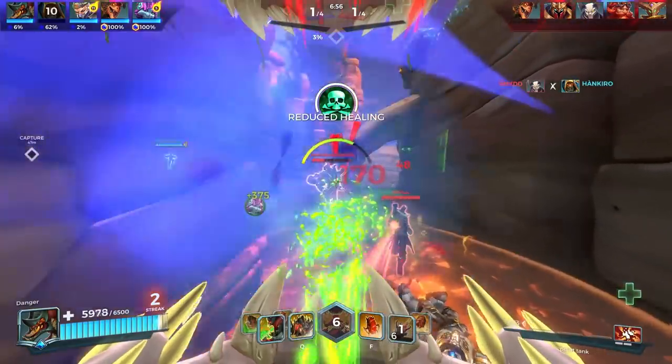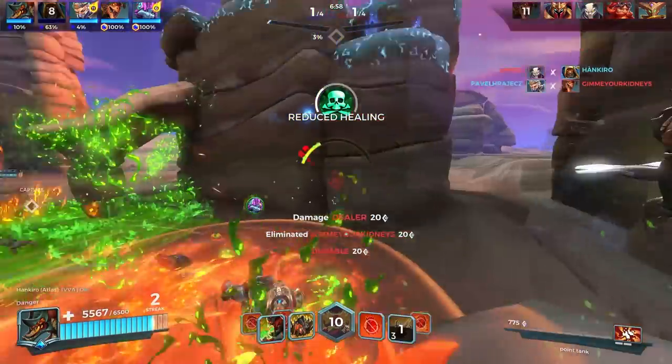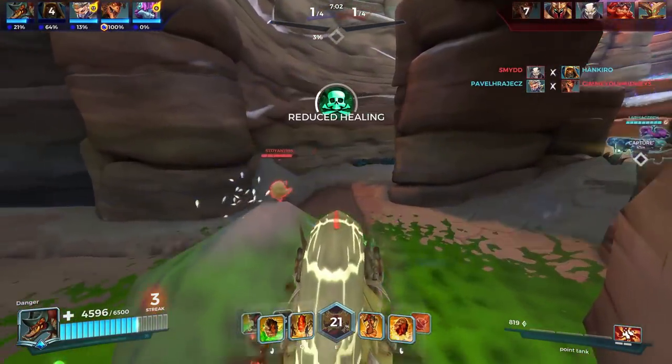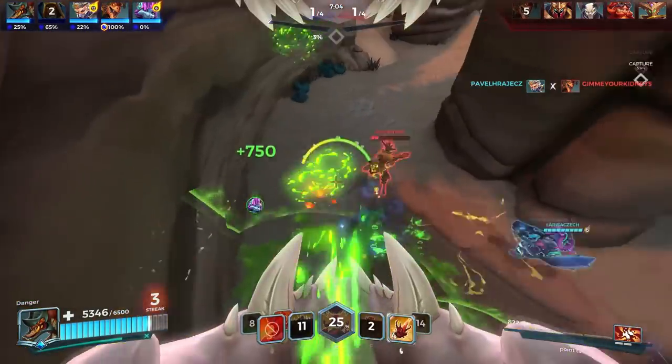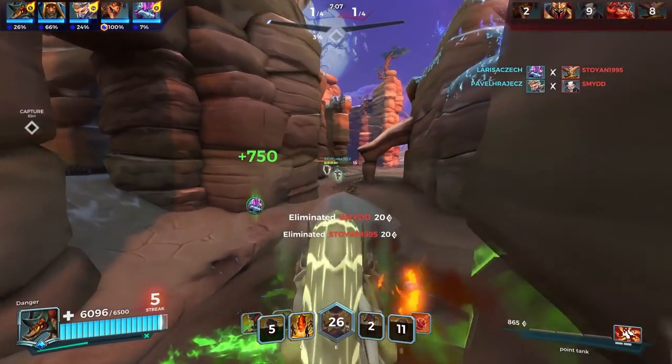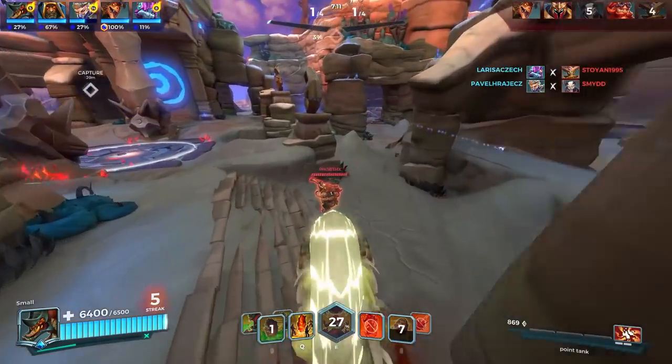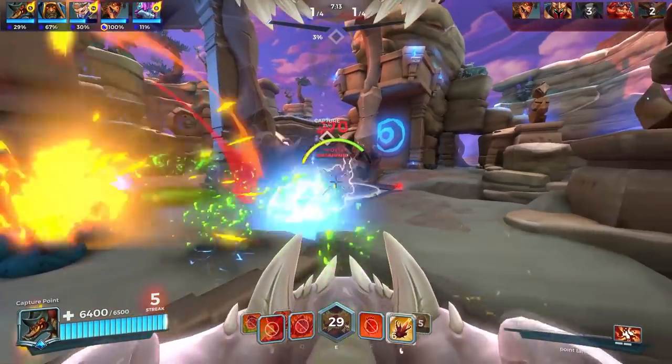These are obviously using circumstances that are pretty much ideal — they don't always have a healer there, and Yagurath is pretty much being stationary. Obviously this isn't going to be the case for every game, but I just want to showcase the characters' abilities in each circumstance to show how fast they can actually burst down Yagurath and which characters seem to be the strongest in doing that.